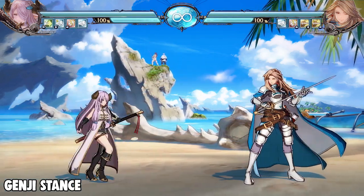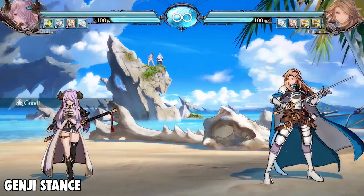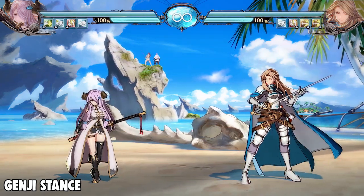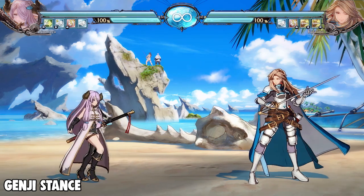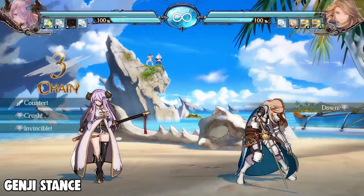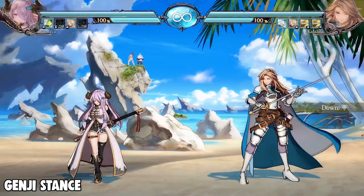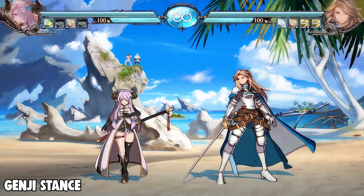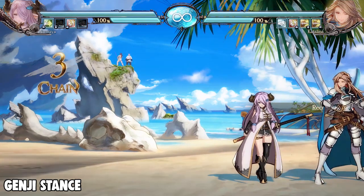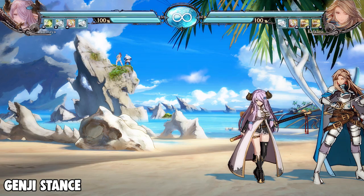The medium version of Setsuna is very different — it has a longer startup but is plus six on block and recovers a lot faster. So whenever they try to jump this Setsuna, you can actually anti-air them with your reversal. The EX version is by far the best version of Setsuna because it's very fast, leads to a knockdown, is plus on block, and has some wall bounce properties if you're up close. It's really nice for starting combos, neutral use, and switching into the other stance.